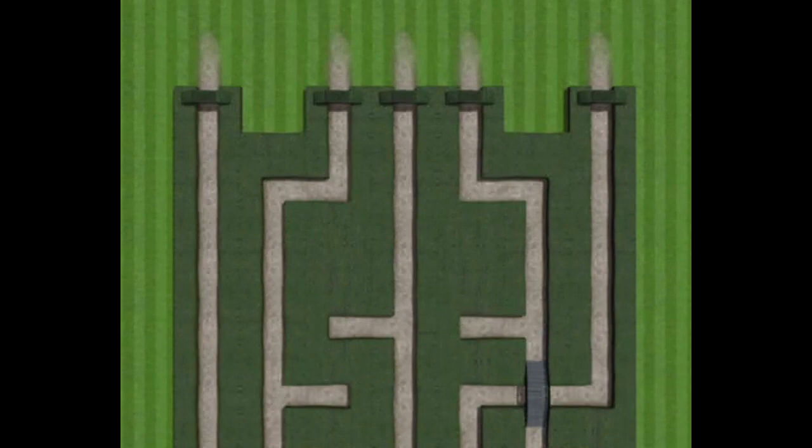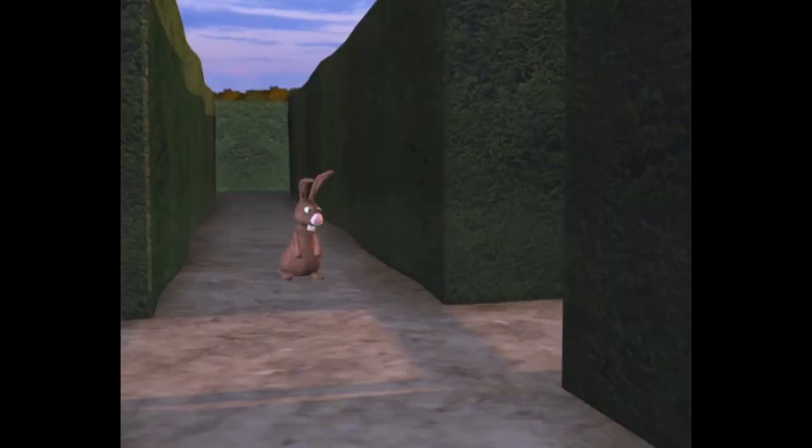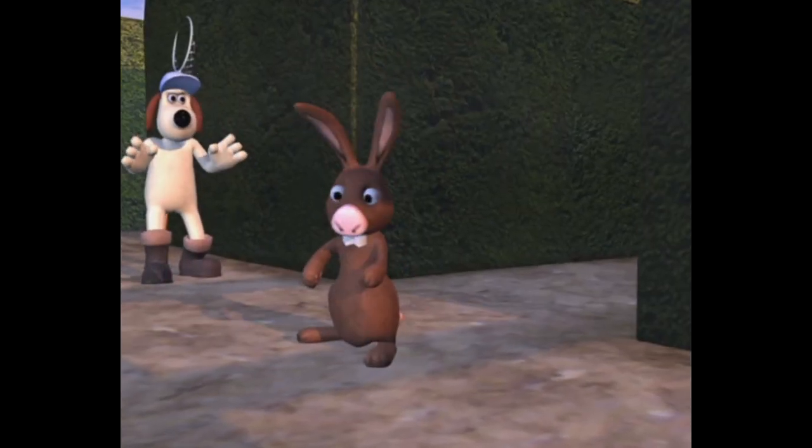but don't be fooled by tunnels and bridges. Pick the entrance that you want to take by using the remote, then press Enter to send Gromit in to catch the bunny before Philip.